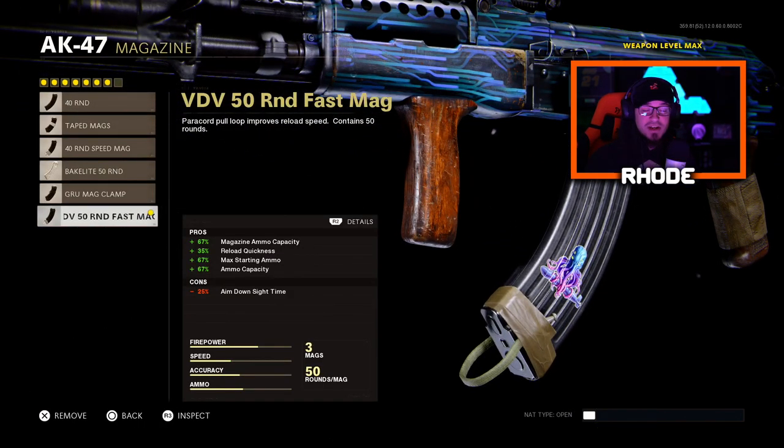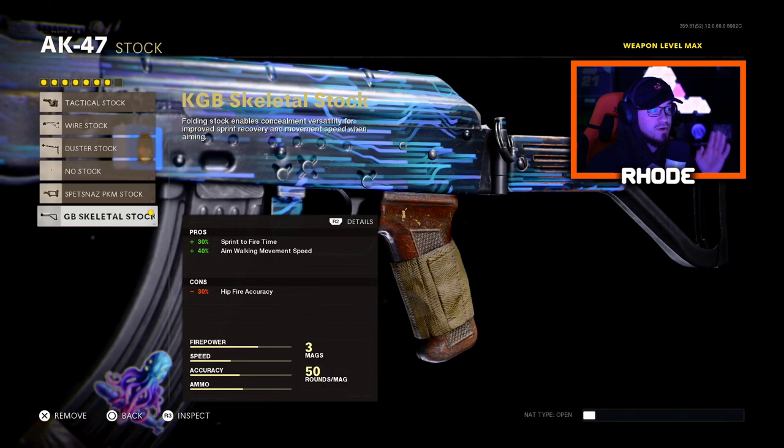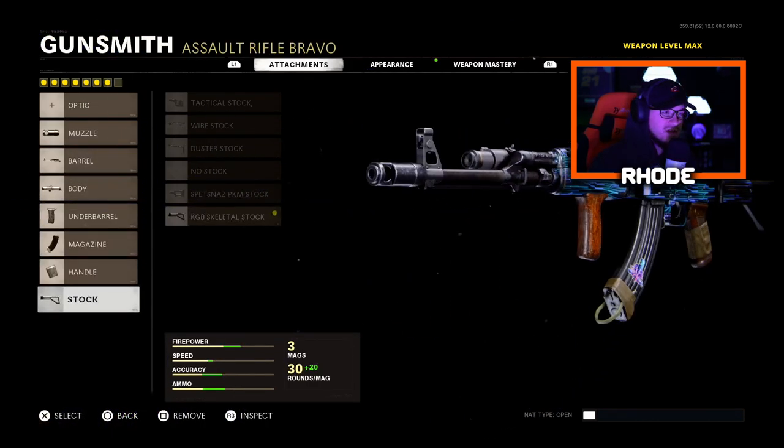For the magazine, running the 50 round mag, which has all pros and only one con: minus 25% ADS speed. You counter that with the Gru Elastic Wrap handle, which gives plus 30% ADS speed — so it actually increases it by five overall. It also gives 90% flinch resistance and the ability to aim while going prone. There's a little movement speed penalty, but for the stock, you increase movement speed by adding the last skeletal stock, so it balances everything out. More pros than cons — very good setup. Complete laser beam, it melts. One of the best weapons in the game.